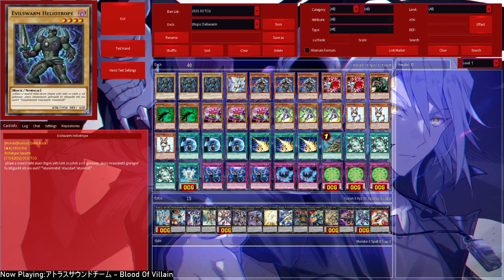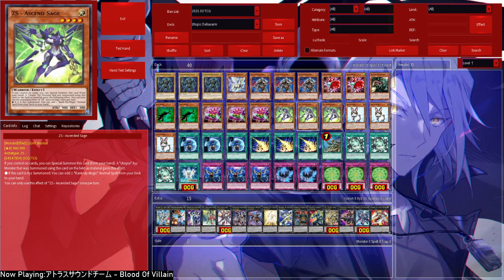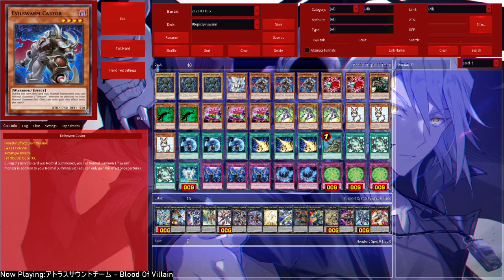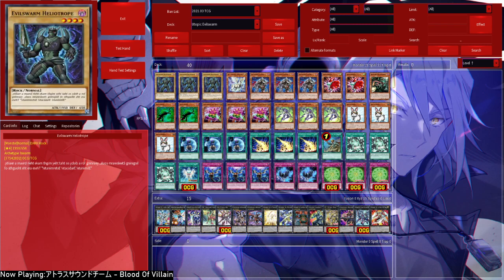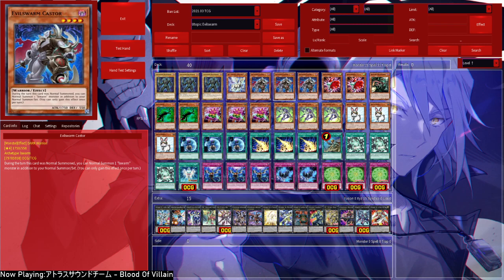We run a quite small Evil Swarm engine, and that's because these two are the only real good Evil Swarms basically. In order to go off with the Utopia combo you basically need 3 level 4 monsters, or the Ascent Sage and another monster. To optimally use Evil Swarms we run 3 Rabbid, 3 Unexpected Die, 3 Heliotrope, 3 Castor. If you've watched the Army, you can search Castor by the way — it's a warrior.